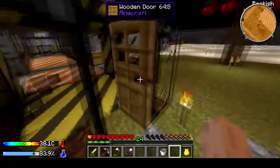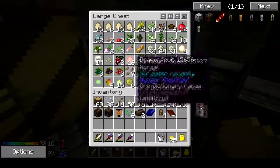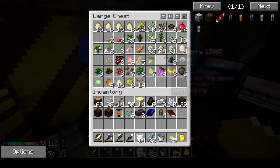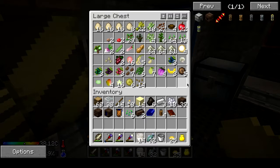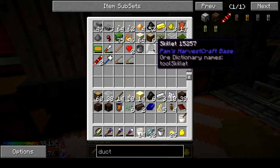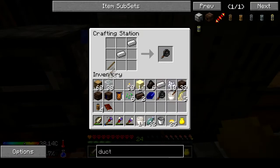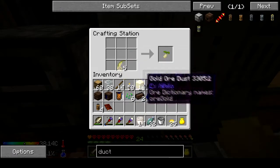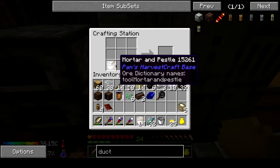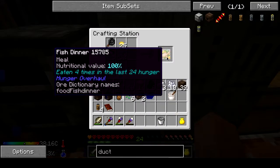Let's run over here and make some more food since I'm needing it anyway. We need lemons, fish, mayo — which is just juicing eggs — and then flour, which you can make from rice, wheat, or barley. Then you need a skillet, which is two iron ingots with a stick. Mix rice with the mortar and pestle to make flour, put the skillet here, then flour, fish, lemons, and mayo — and there's your fish dinner.